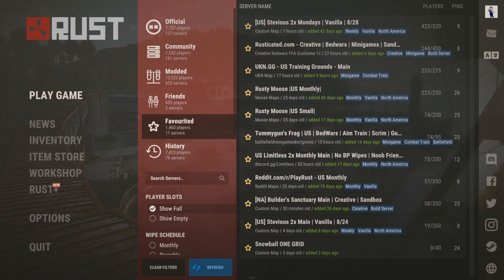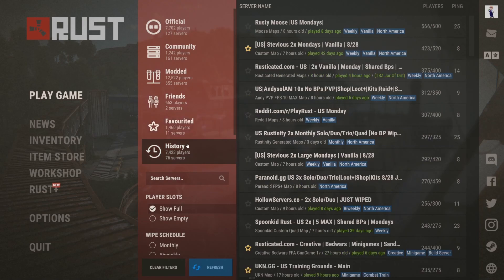As you can see I have a few servers saved here — I recommend doing the same by clicking the little star next to the name of the server. And lastly is the history tab, where you can see the last servers you played on, which also makes finding your servers a lot easier than searching through the official, community, and modded list.